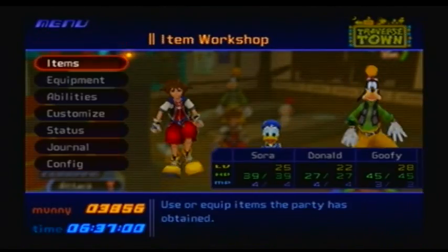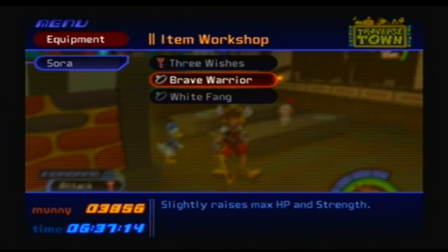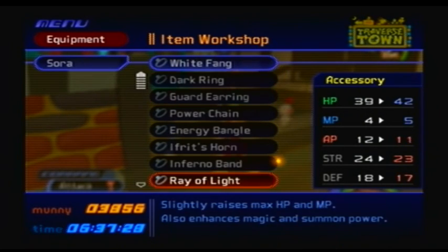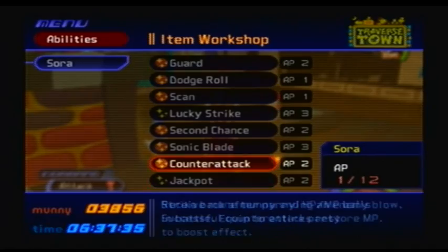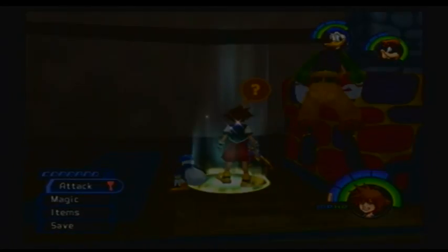I think the Dark Ring may come in handy later. Let's see if anything is substantially more useful — 5 MP, less strength. Oh, that's the Ray of Light that I just got. The White Fang — let's see if there's anything that stacks up to it. 14 MP, a little bit less. I may look at that; it depends on if I need that much MP. Are there any abilities? No, not at the moment. I just synthesized that stuff and it'll be there if I really need it, like if I learn a new ability along my travels in this recording.